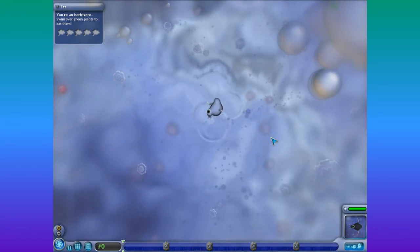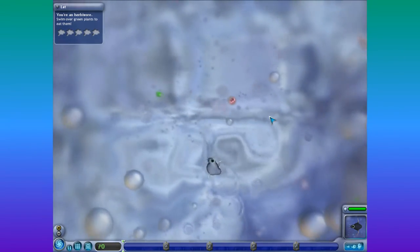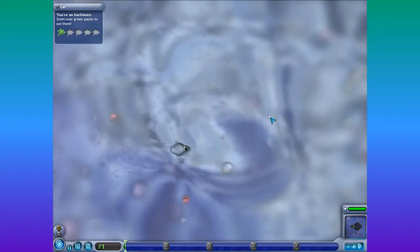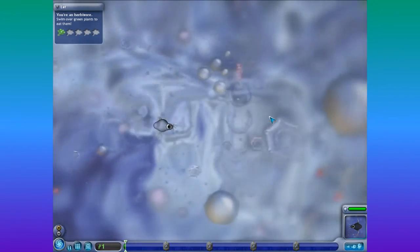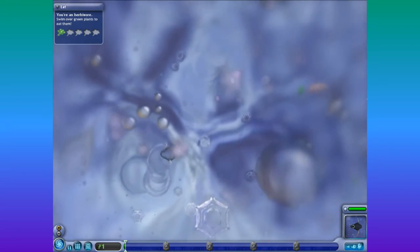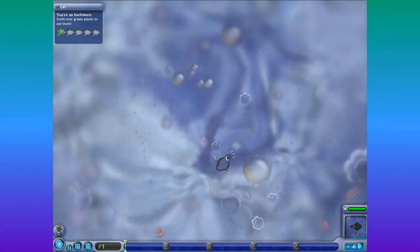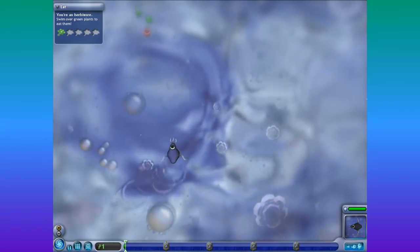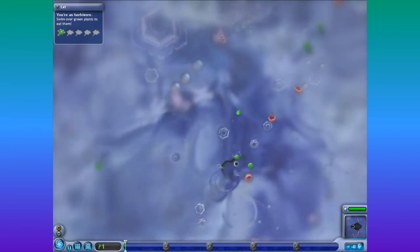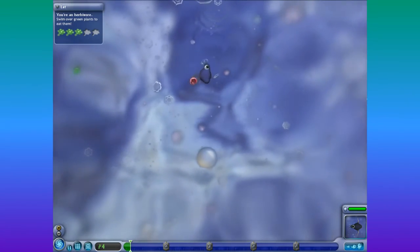Looking for green things. Oh, there's a green thing. Swim — go that way. The controls on this are really wonky. There we go. I'm actually used to ones where it's directed a certain way. Oh, you can do it with the mouse too. So you don't have to do it just with the keyboard. I need some food. Why is there no green things? There's a green thing — I don't know what those things do though, I'm afraid to touch them. Nothing happened — I can't eat those apparently.